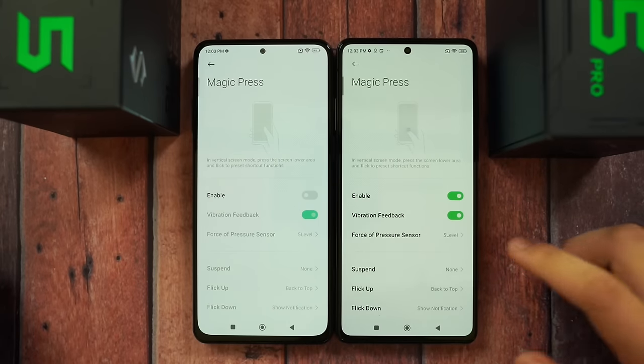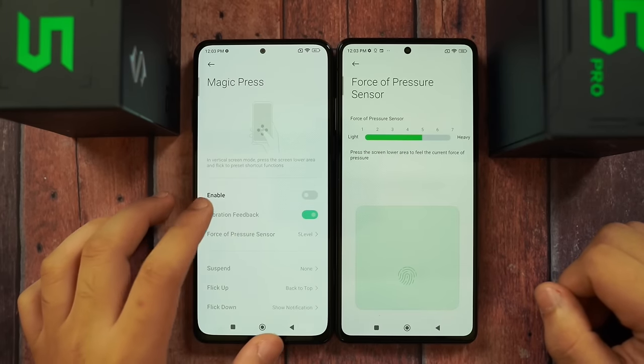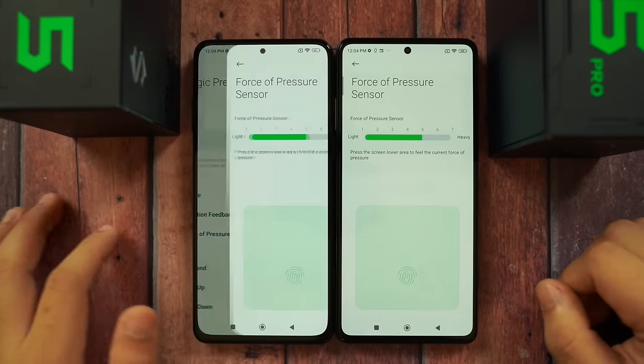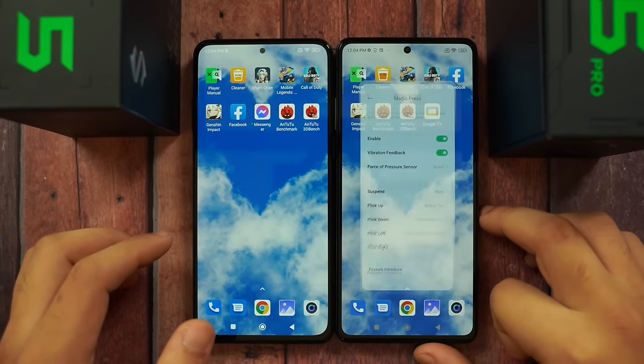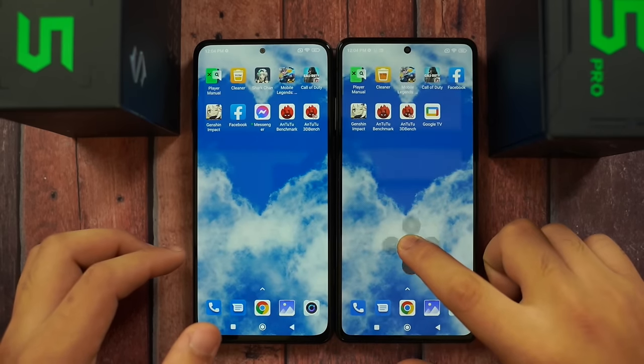Magic Press is on the Pro version — when you enable it and press and hold certain areas under the screen, four directional options appear as shortcuts: go back, go to home screen, scroll up quickly, and more. This is the Magic Press shortcut feature — worth mentioning as a new addition.